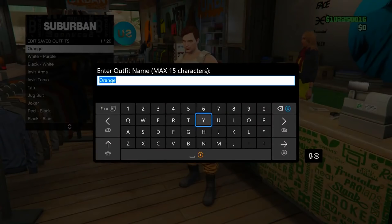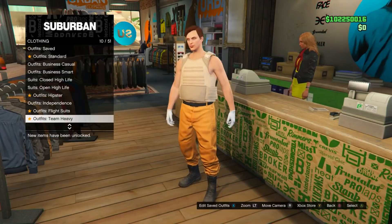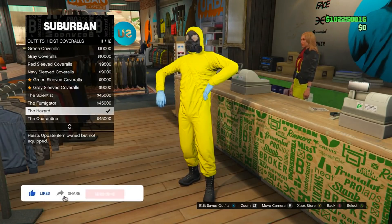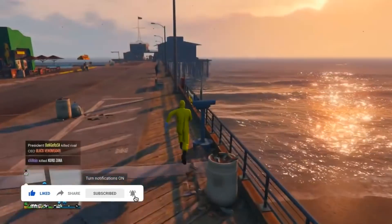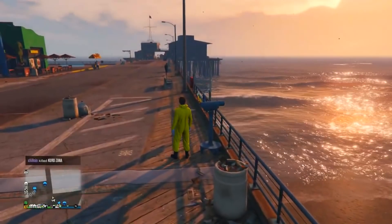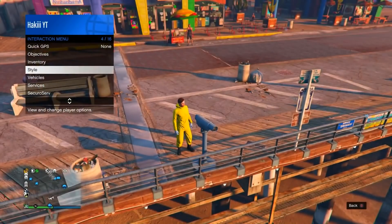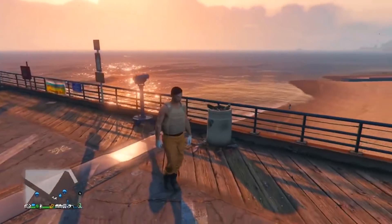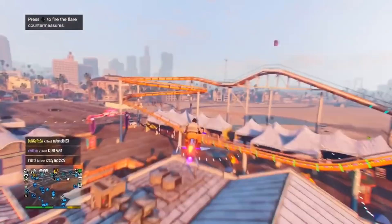Back out once, go down to heist coveralls, go down to the last four, and equip any one of those last four — I'll equip the hazard. Head to the pier. Once there, go to any telescope and do the telescope glitch — run by it while spamming right on the D-pad. Pull up the interaction menu, go into style, and equip the outfit we just saved. Back out, walk away, and you'll see the gas mask merge onto the outfit.